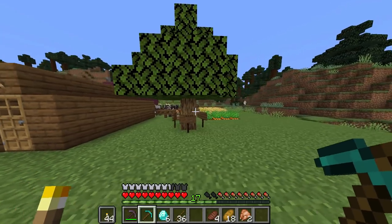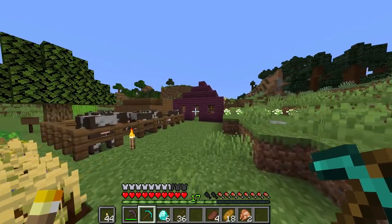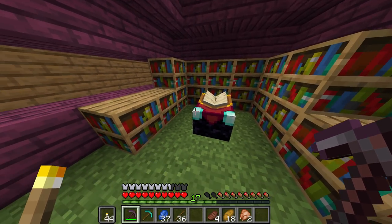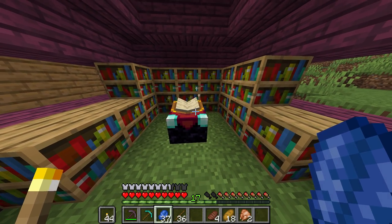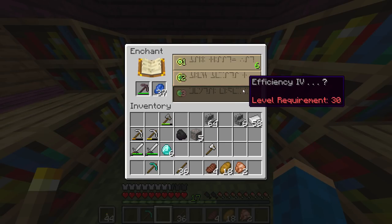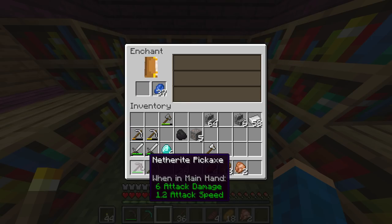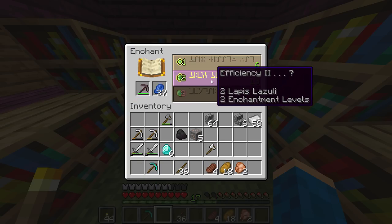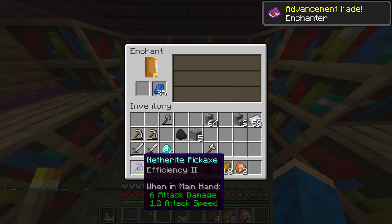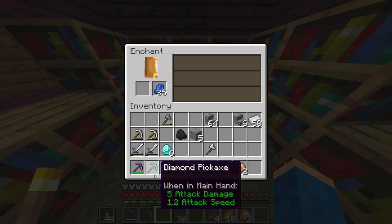Alright guys, I think it's finally time we go enchant these pickaxes. I got six diamonds right here but I'm not sure what I'll use with them yet. For now it's time to enchant the netherite pickaxe. I need the lapis lazuli. We put the netherite pickaxe there and the lapis — we need more. I'm gonna do it — screw it — efficiency two! We enchanted the netherite pickaxe, we got an efficiency two netherite pickaxe. That is sick!